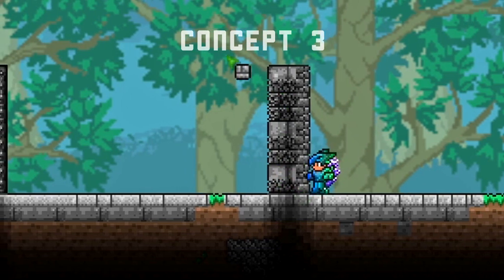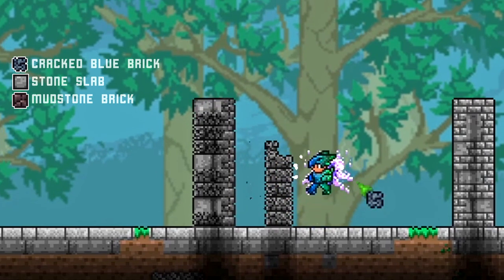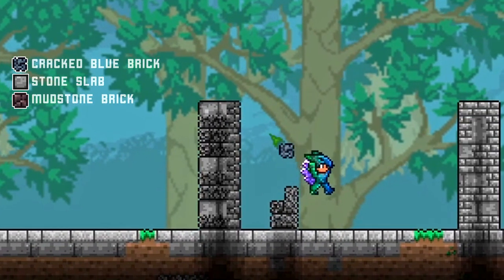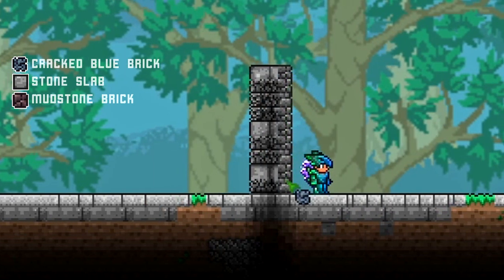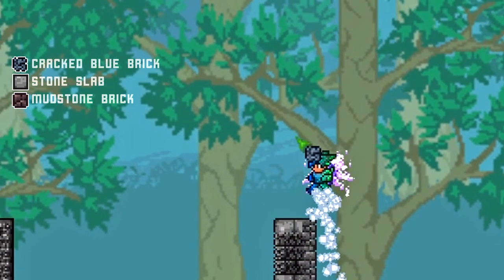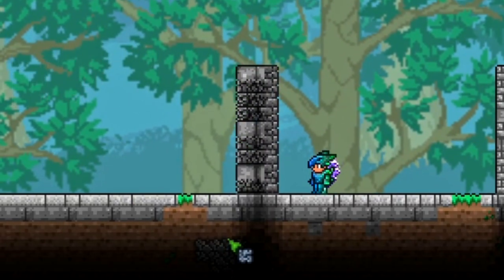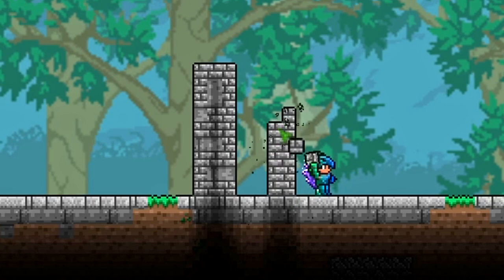The third concept is more of a ruined, weathered look. You use cracked blue brick — be really careful with this because if you step on it too hard it breaks, and taking them down can be difficult. Use mud wall on the interior, which is smoother and cleaner so it looks like it hasn't been weathered, while the outer edge can be more cracked and worn. Stone slab breaks it up and protects it from accidental damage.